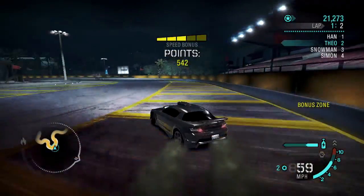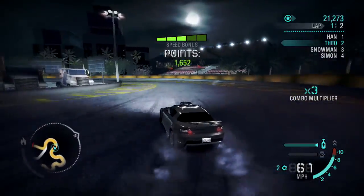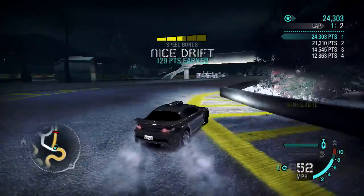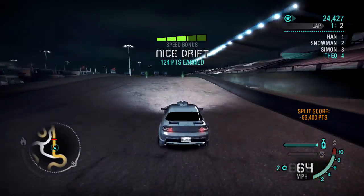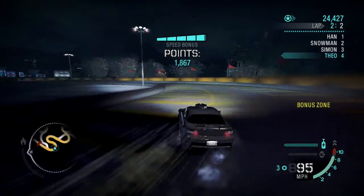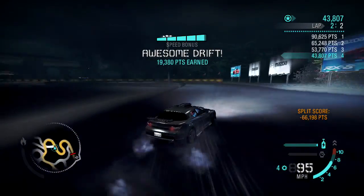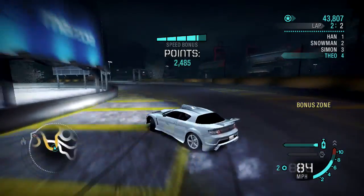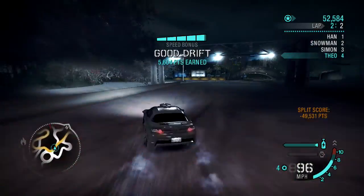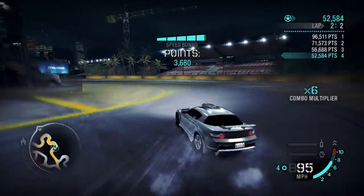Oh come on, how can I have failed that drift? I only tapped it, just by a slight mistake which cost me. And obviously Han is Asian - he's some Asian dude, which means he's very good, you see. Anyway - what? No chance. What? There is no way that's possible. How is that? I can tell this is going to be another long one. It's actually easier to control at higher speeds, which is weird.